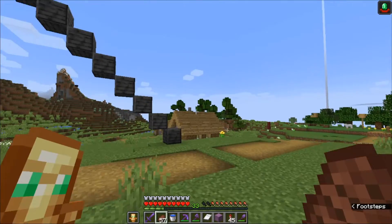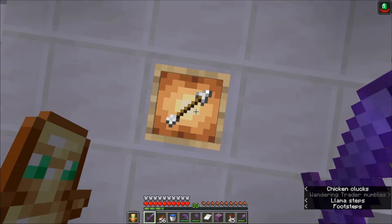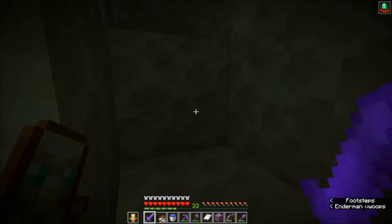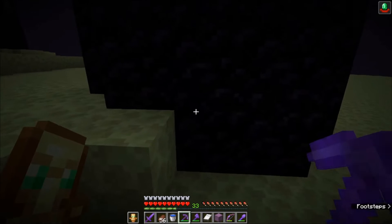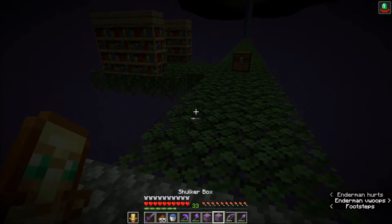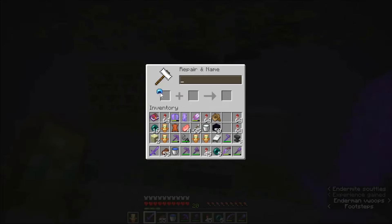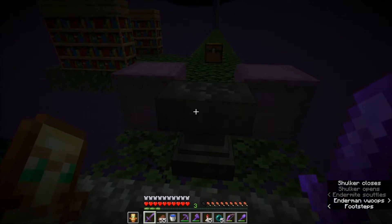Now we know where we need to go — to the End. We're in. Let me get to my Enderman grinder. Actually, first I should get some obsidian. Right, now to get enchanting. One maxed out set of armor done, one more to go. Last enchant — and yeah, two maxed out sets of armor done.